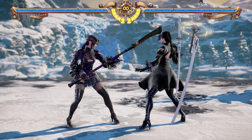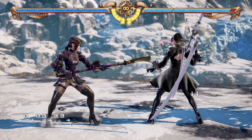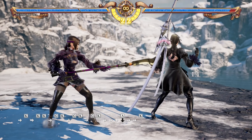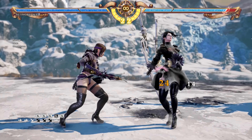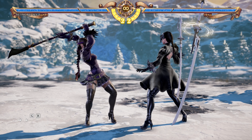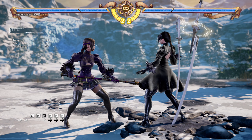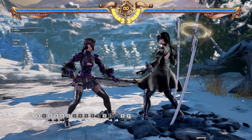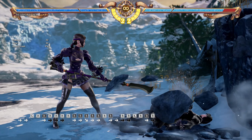Continuing with close range combat, other moves you can use include just doing K — a pretty generic fast kick, good for complementing your 2A if you want a fast high. 3KK is also really good. If you want a nice go-to high along with K, you can also do B6 or B-hold — you smack the opponent down. If you want something meatier than just K, use B6.